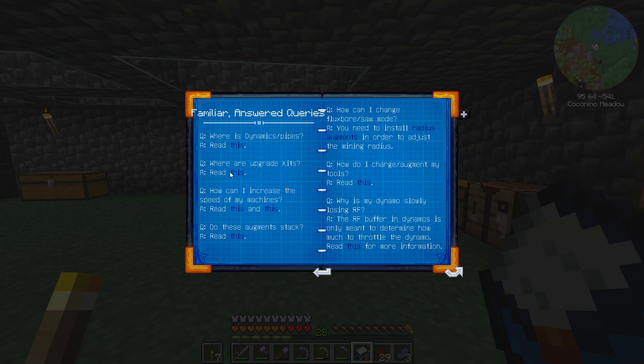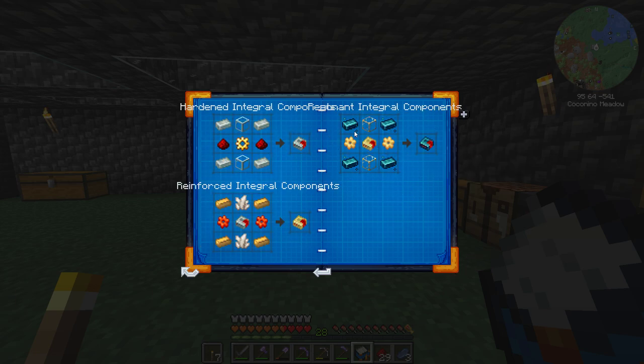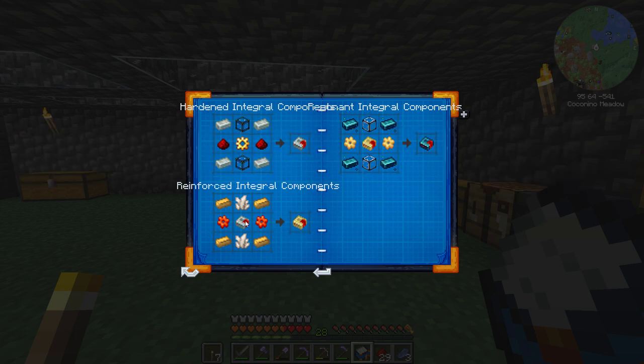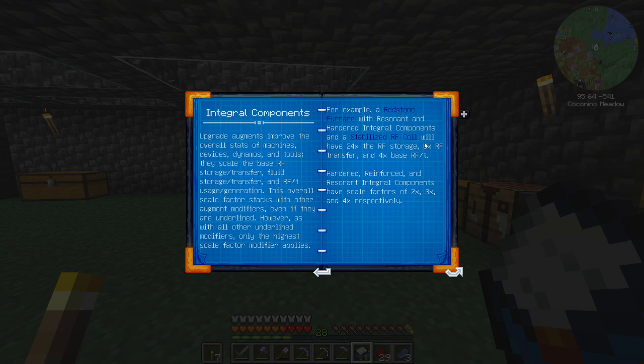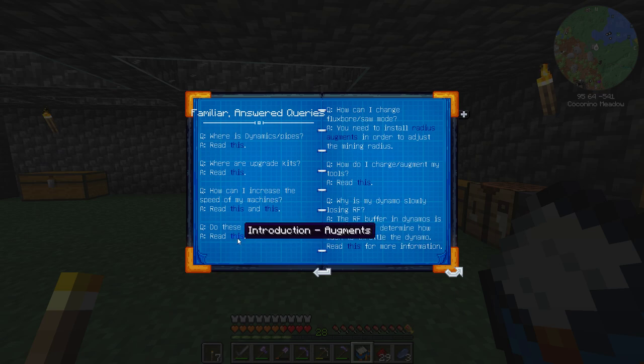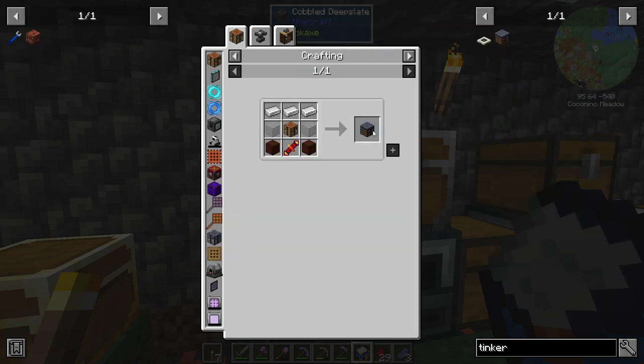Where are the upgrade kits? A tinker's bench — that's what it was, I couldn't remember what it was called. Tinker's workbench — iron. Yeah, this is easy, we got this.